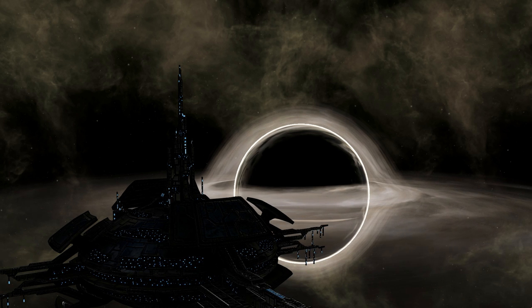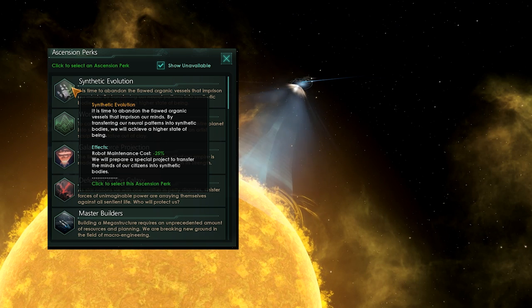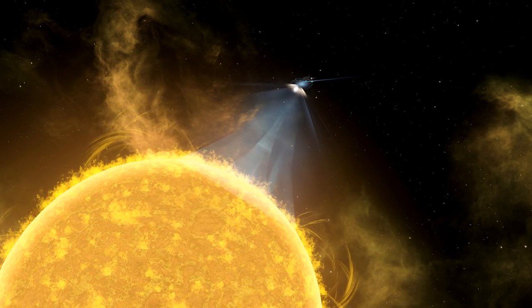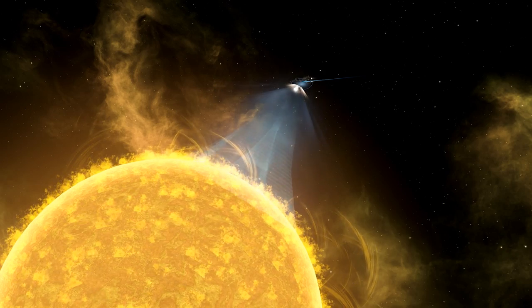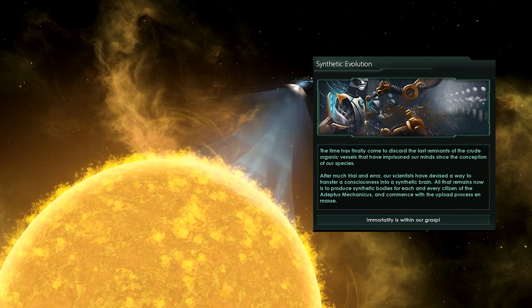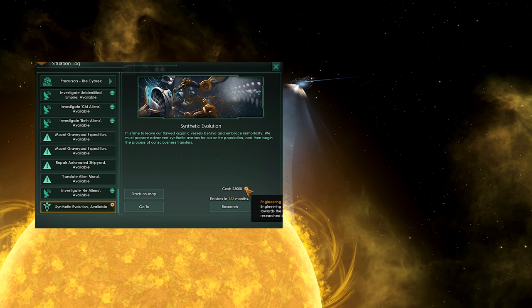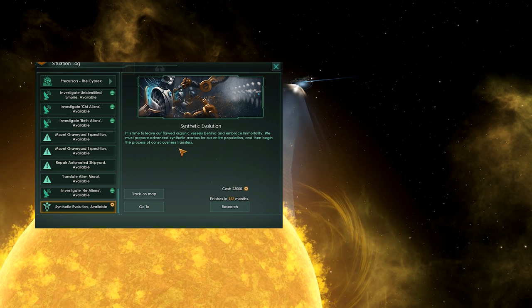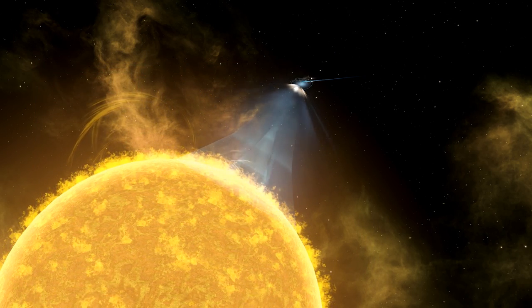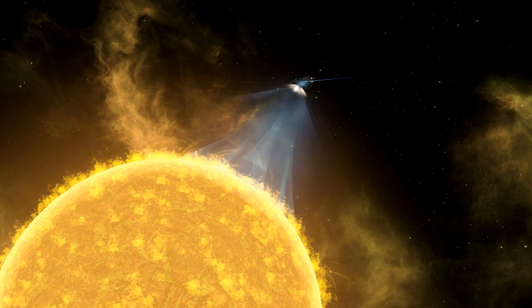It's time for Synthetic Evolution, and it's only available as your 4th Ascension perk, and only if you research the relevant synthetic worker and leader technologies — basically, you need Synths and Synthetic Rulership. This opens up the Synthetic Evolution event. In your situation log, you will need to upgrade your population to perfect unfeeling metal machines. This time the base cost is 1,000 plus 200 times your total population — double the cost of The Flesh is Weak. Again, you won't be able to research anything in the Engineering section during this event runtime.